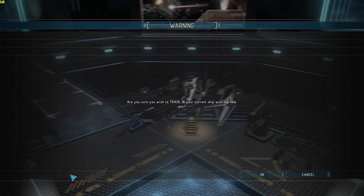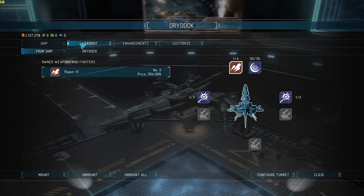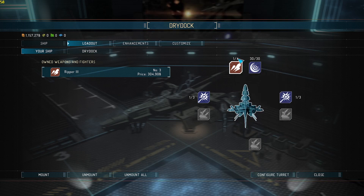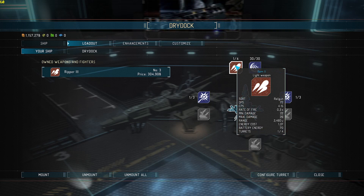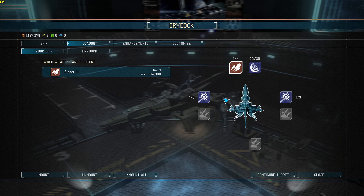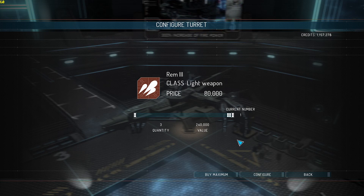We're going to trade our current crappy ship in. Go to dry dock — this is where things get fun. You'll notice up here it says one of four. So all of these slots: this one I have four, this will have three and three. That ain't cheap — what are we looking at, 240,000?